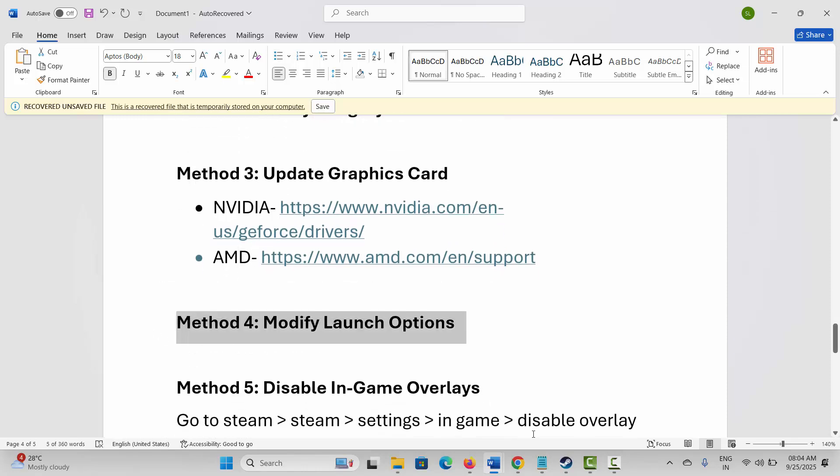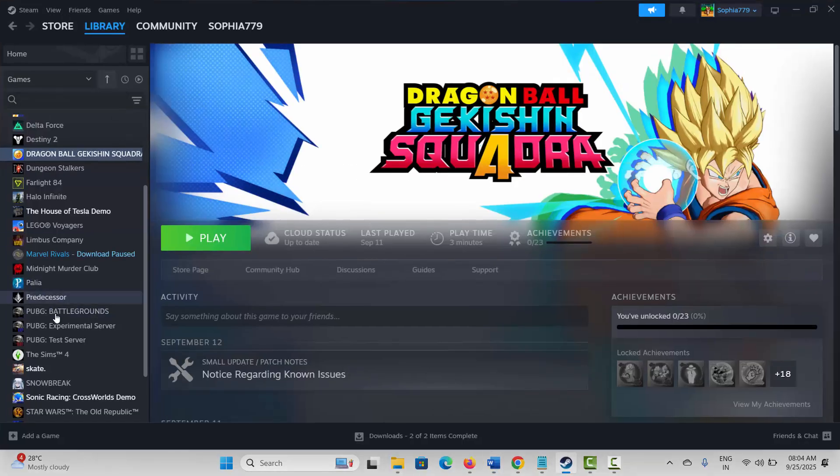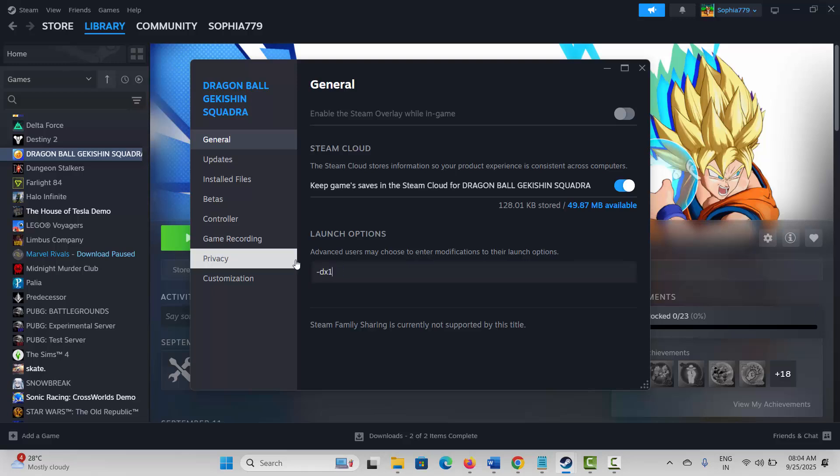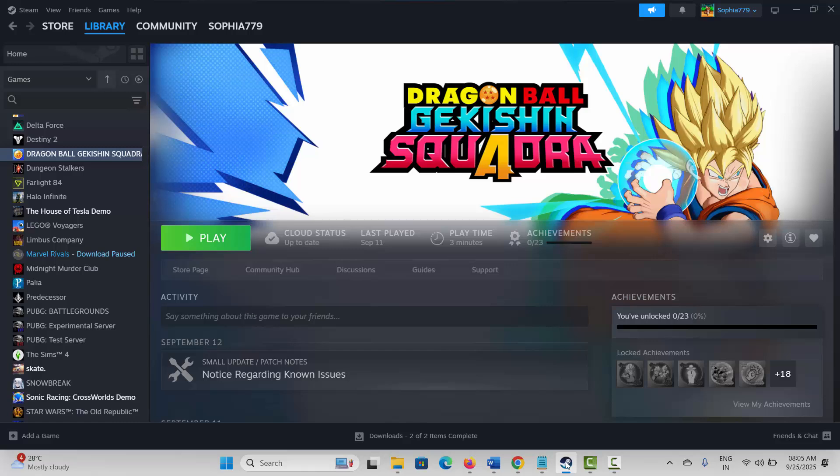Next solution is to modify the launch options. Go to Steam, under Library select your game, right-click and click on Properties. Under General, type -dx11 and check if the problem is fixed. If not, type -dx12 and try to launch the game. If not, type -d3d11 and try to launch the game.